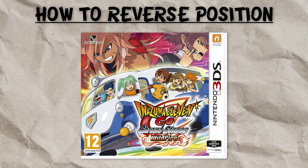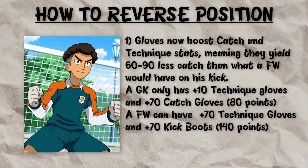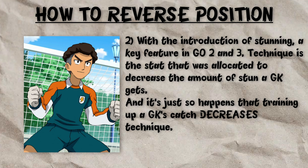Now let's move on to Chronostones. The stat training methods are the same as Go 1, however there's a slightly different meta. Spirit moves have been nerfed. Amplifying with normal Special moves now requires Forwards to keep their Technique stat at 30 instead of dropping down to 1. When it comes to Goalkeepers, Gloves now boost Catch and Technique stats, meaning they yield 60 to 90 less Catch than what a Forward would have on its Kick, and the introduction of Stunning is a massive blow.